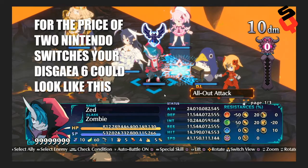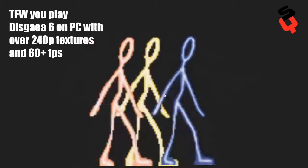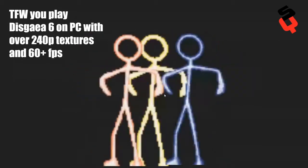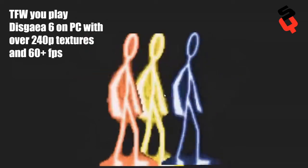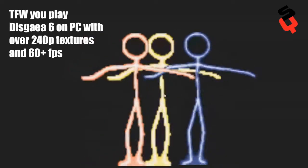For the price of two Nintendo Switches, Disgaea 6 could look like this. This is a PlayStation 4 screenshot. It doesn't take that much — it takes the equivalent of maybe three Nintendo Switch Lights. It's just crazy how much better it feels to play this game on PC. Starting it up felt like a brand new game — that's how it feels playing Disgaea 6 on PC with over 240p textures and 60-plus frames per second.